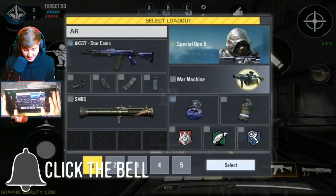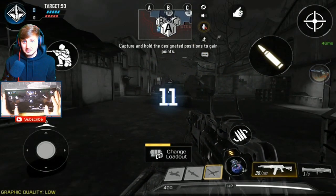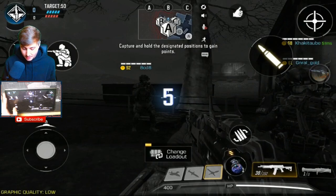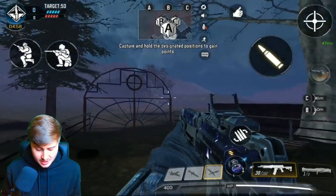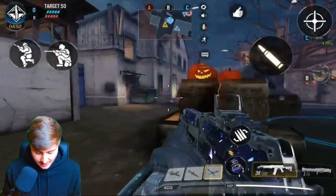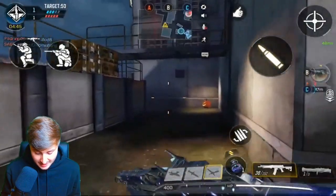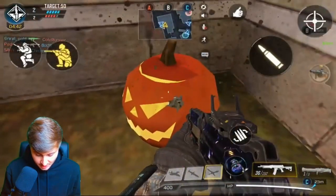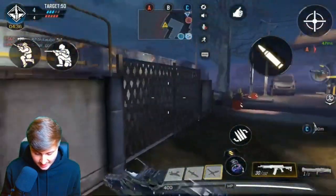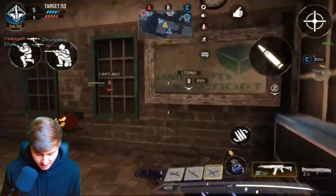The game mode we got is Domination. The Standoff map looks incredible. I'm not going to fight any enemies — we're literally just going to have a walk around the map and I'm going to show you some details they've added. As you can see, they've added some really cool pumpkins into the game. There are more pumpkins over here in the corner as well. You can actually shoot them, though unfortunately the bullet holes don't stay — that'd be pretty cool if they did.